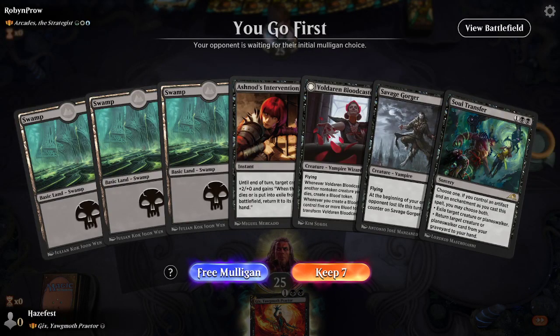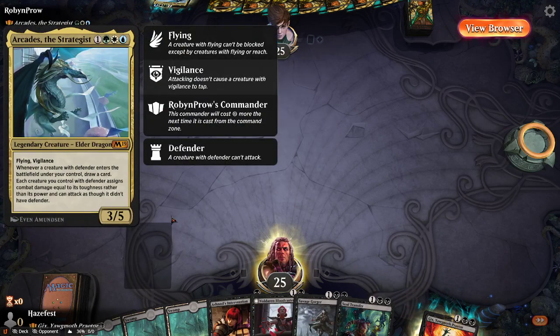Alright, we're up against a new commander that I haven't seen yet. I'm on the Gix deck, Yawgmoth Praetor. We're up against Arcades, the Strategist — Flying Vigilance, Elder Dragon. When a creature with Defender enters the battlefield under your control, draw a card. It assigns combat damage equal to its toughness rather than its power, and it can attack as though it didn't have Defender. This is a fun card.